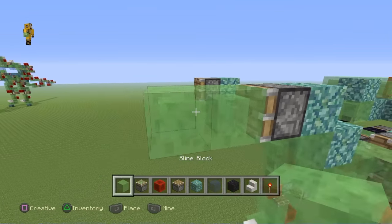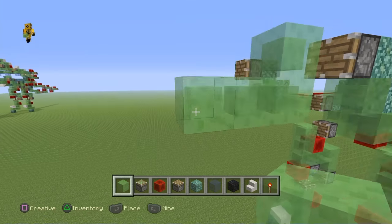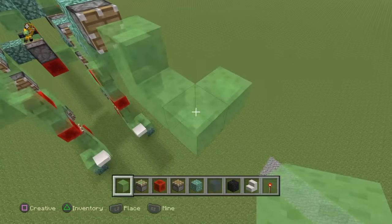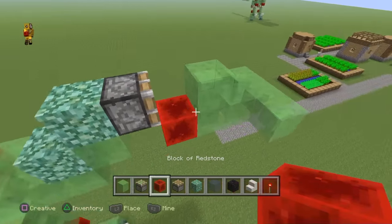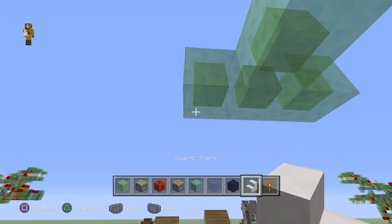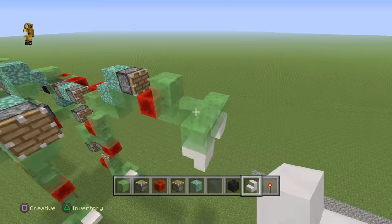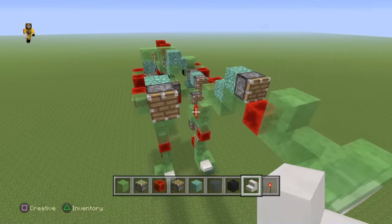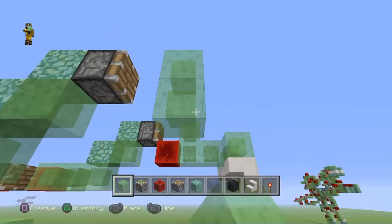Now moving forward, we're going to do the claw area. Come down like this, come out like so, so you have this kind of shape. Once you have this shape, go ahead and place a redstone block there. Come in with your talons — your staircase — and place two there. Once you have this, that is the claw. Go ahead and do that on the other side and we'll be good to go.